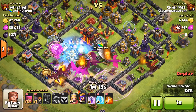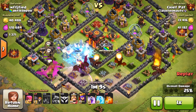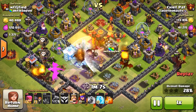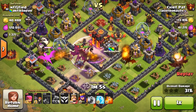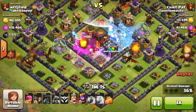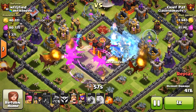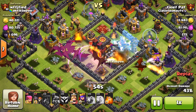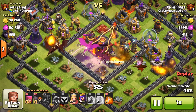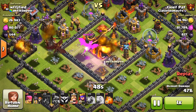Starting off, I brought 4 Balloons. I learned that from someone at Finish Class — you drop the 4 Balloons first and that's gonna take out any of the Seeking Air Mines that could take out one of your Dragons. I think I might have gotten one with the 4 Balloons up front, but as you can see my Dragons are running into the base. Dropping my second Freeze spell now, and it looks like a good portion of them are in the center. That Air Sweeper is gonna do a lot of work against those Dragons.